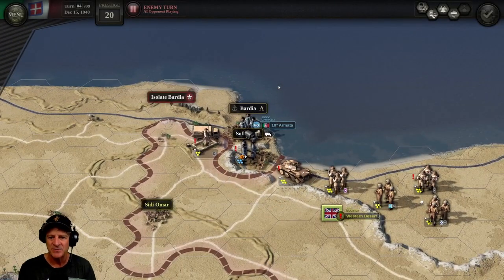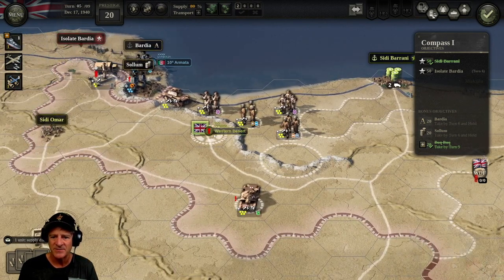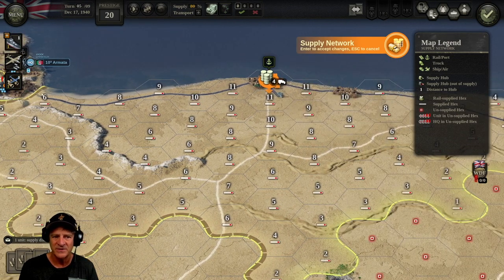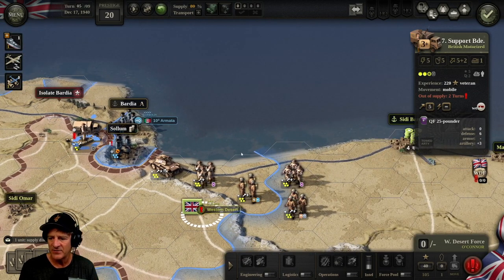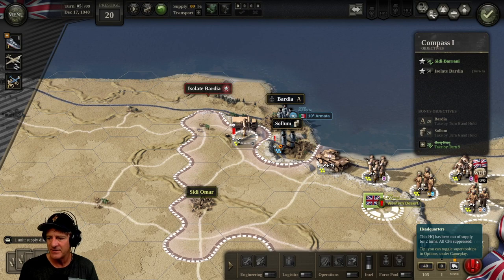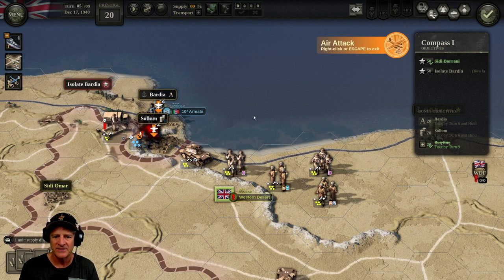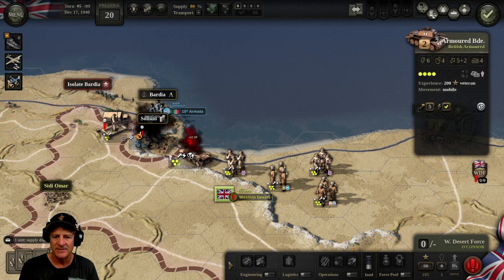The only thing I'm worried about is our supply — it hasn't quite caught up with our offensive yet. One supply unit disrupted. We're going to boost this up now with all of our trucks to completely cover our offensive with supply — that puts us in good shape next turn. It's turn five and we've got two turns to capture Bardia. The western desert force is not connected. He's been out of supply for two turns — that was a mistake. We should have left it back a little bit.